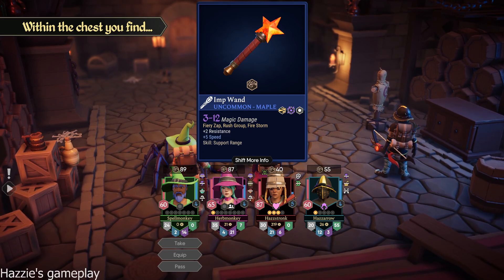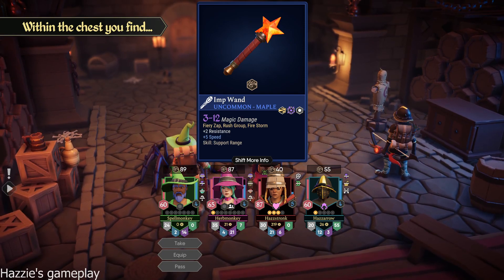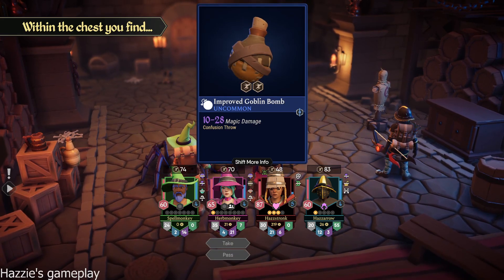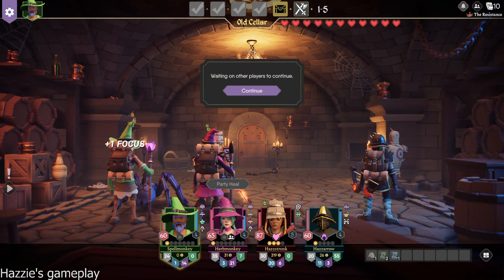Fiery Zap. Rush Group. And Firestorm. That seems like AoE stuff. I'll go ahead and take it just in case. These are always good. We haven't used them yet, but yeah. I'm ready to continue. We don't need any heal. Hopefully your poison will be gone eventually.